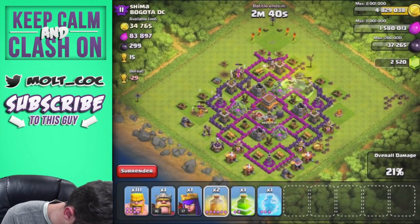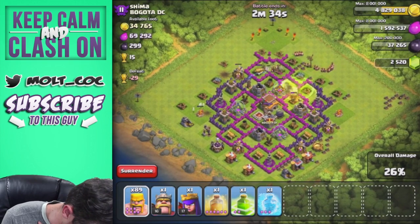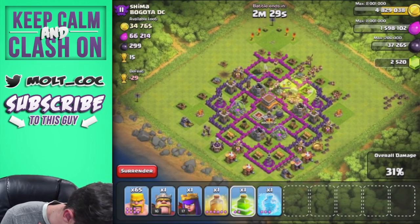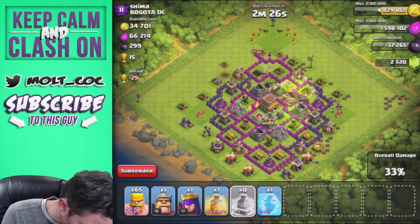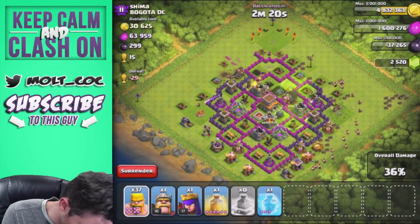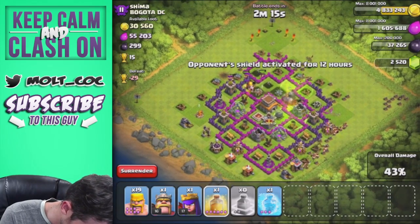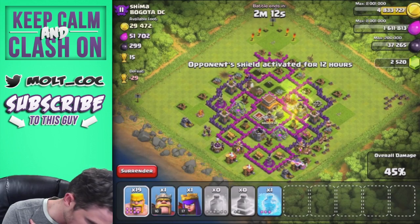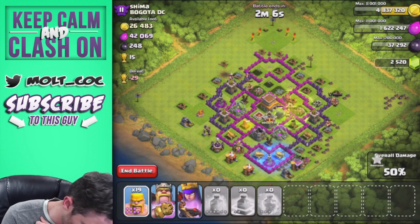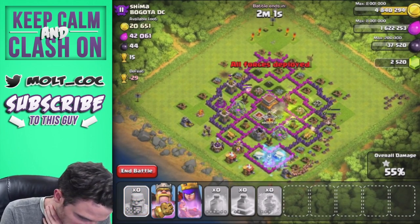They should get in there and start doing a good amount of work. Let's go ahead and heal them up because that wizard is doing some damage. We'll keep dropping these guys down and getting them into the center. We'll drop off the other jump spell right here. I'm going to circle some of them around the bottom portion of the base. Heal spell right here because that mortar is doing serious damage. We'll drop off our king and queen as well, and we've got a free spell — using it on that wizard tower and those cannons.